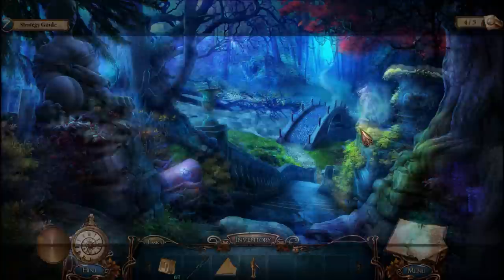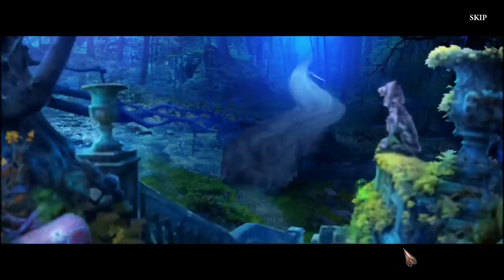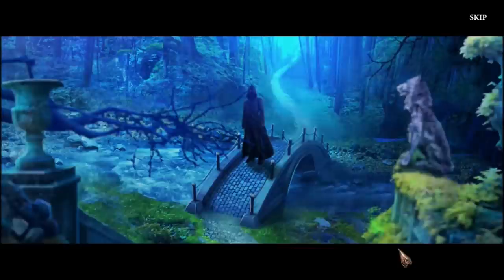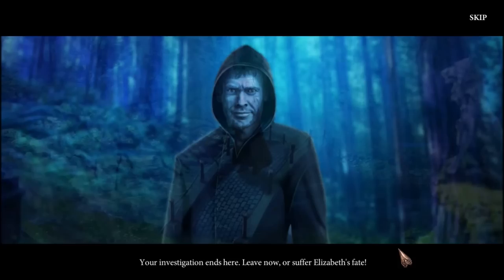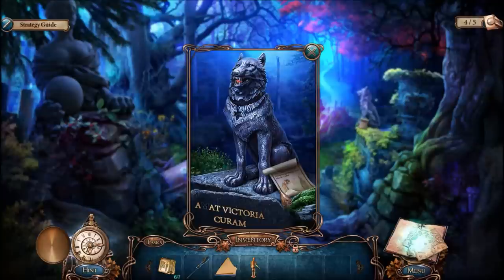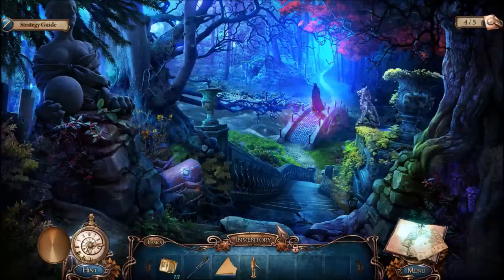Let's see what my hint tells me to do. Something is slowly happening. 'Edward, you ghost! Your investigation ends here. Leave now — or suffer Elizabeth's fate!' I'm going to have to figure out a way to defeat the ghost, and walk to the cliff, because apparently walking to the cliff is something I want to do. Edward's hatred is so strong that death couldn't stop him. However, I can't help but think that the Maxwells and the McGreys are responsible for this. So I'm going to ignore the evil ghost.